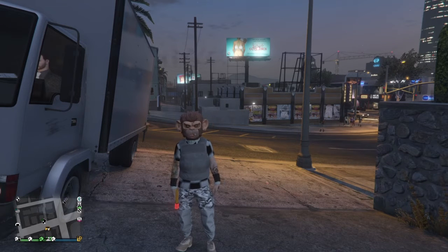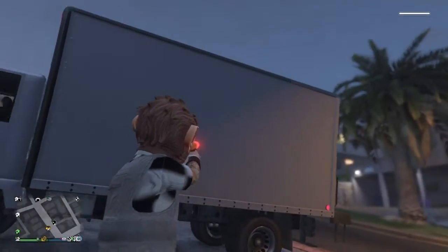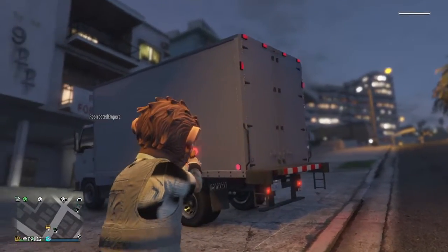What's going on everybody, it is your boy Key Glitching back here with another video. In today's video I'm going to be showing you guys how to get in the back of the mule truck in GTA 5. A bunch of people say you can blow up the doors and they'll come off — no, you cannot.